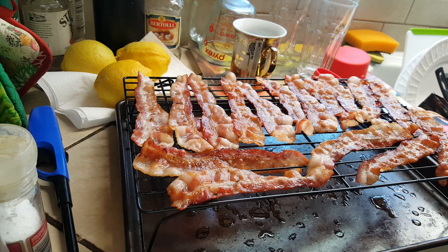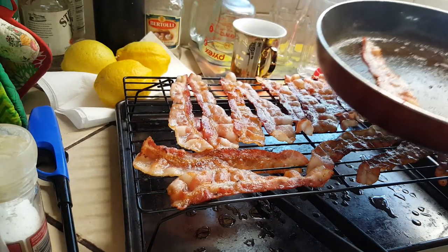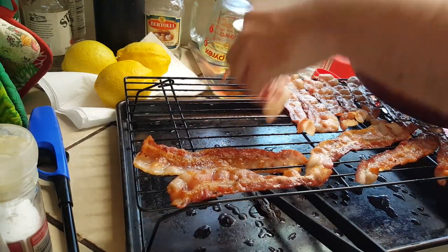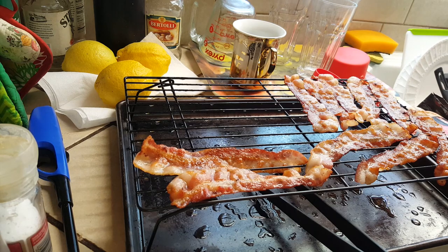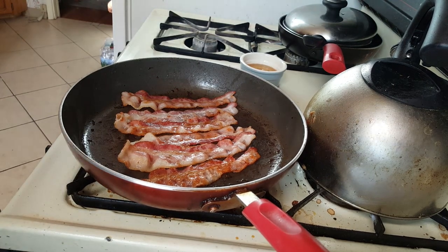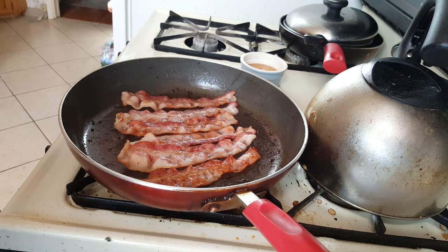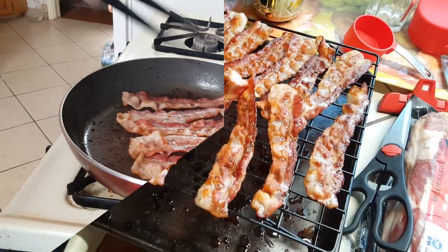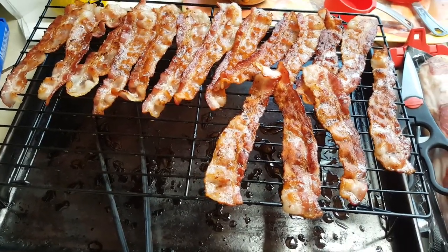The batch of center-cut bacon is done, and you've been rendering out all that fat from the pan, right? Now, if you like your bacon chewy, you're done with this batch. However, because we want crunch and meatiness, we're going to fry it a second time now that the bulk of the grease is out. This will be really fast — this stuff is already cooked through, we're just crisping it. Get your pan up to full heat, and you only need about 30 to 45 seconds on each side. Once that's done, put it all back on the rack, and we're moving on to the thick stuff.